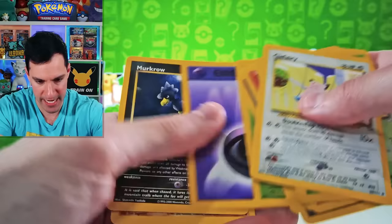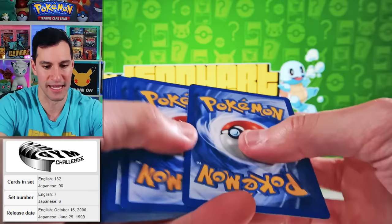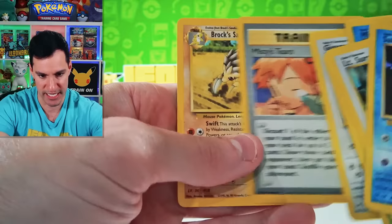Alright, we still good? Blaine's Charizard, anybody? Coming down to the final packs of opening up every pack. And just like that — Gym Challenge. Look out for the rare at some point — like right there. Brock's Dugtrio. I'm not going to do the card trick for the next one — they're just too different for these specific packs. Misty's Tears, Brock's Sandslash.